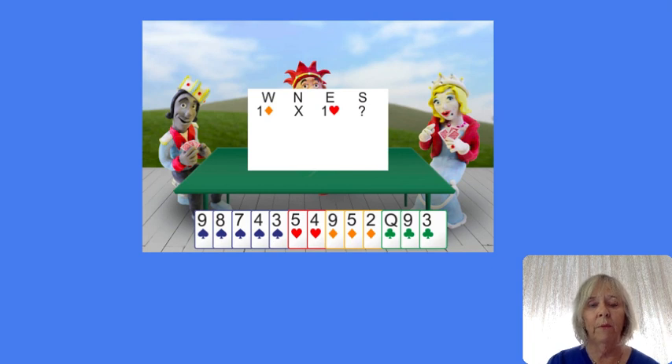One diamond doubled from partner, one heart from East — now do you have to bid? No, because one heart has cancelled the double so you can pass. If there is no heart response from East, then yes you do have to bid, because otherwise the final bid will be one diamond doubled and you have no defence to that, so you're going to lose quite a lot. So you bid one spade because it's your longer suit, even though you hate your hand.